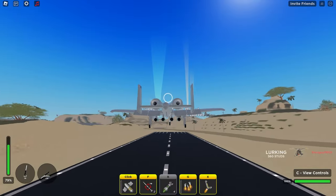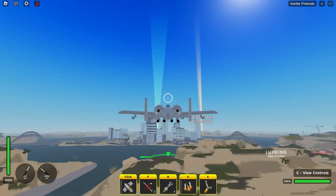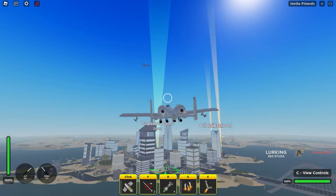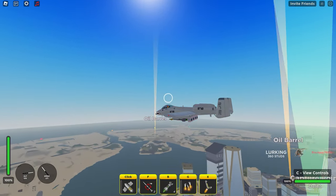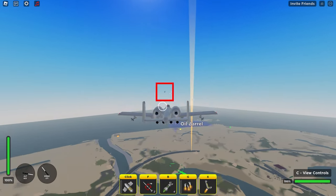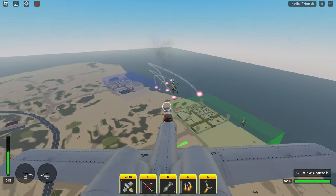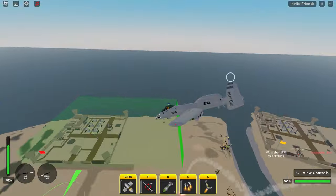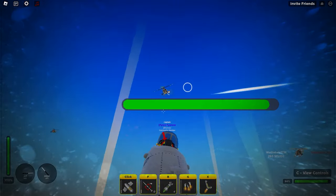The first thing we're going to go over is probably one of the most important things planes have in War Tycoon, and that is speed. Speed matters because you're not trying to spend a whole bunch of time getting from point A to point B, but not only that — if you're getting absolutely raided, it's very important to be able to leave as fast as possible.